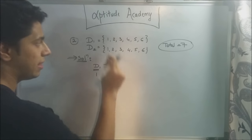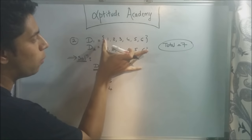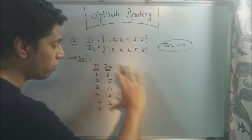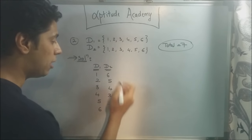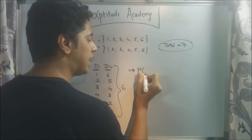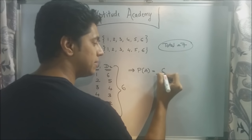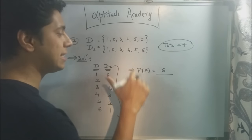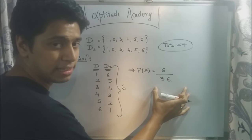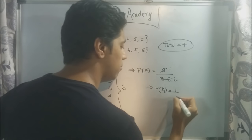So the combinations that give a sum of seven are: one and six, two and five, three and four, four and three, five and two, and six and one. That gives us six possibilities. When calculating probability of event A — getting a sum equal to seven — it's desired outcomes over total outcomes. Desired outcomes is six. Total outcomes is not six like the first sum; it's 36, because you've got six possibilities on each die, so six into six equals 36. So the probability is six over 36, which simplifies to one over six.